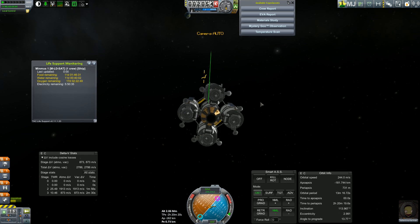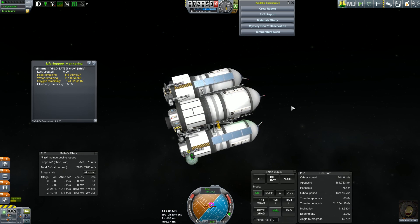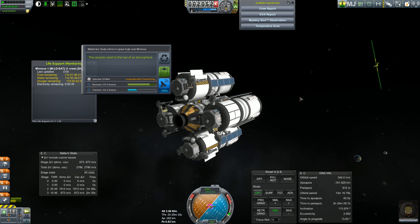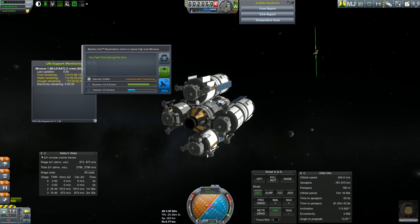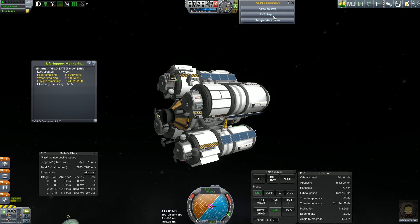And we're now at Minmus - our first visit to Minmus. It's an important moment for Kerbal kind everywhere. We've got a whole bunch of science to do: crew report, EVA, material study, goo, temperature. That's a good amount of science from the goo - I really appreciate the science there.